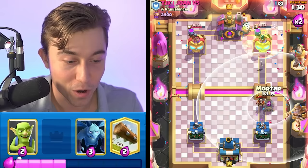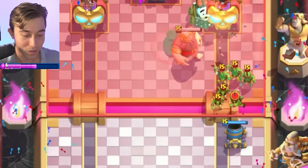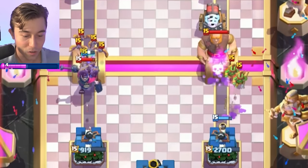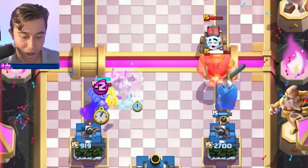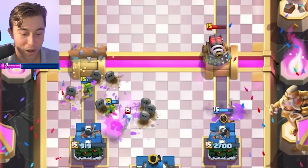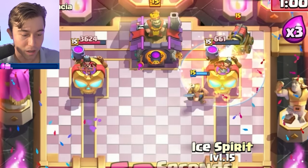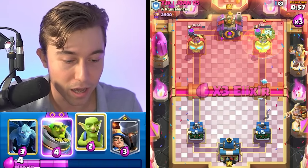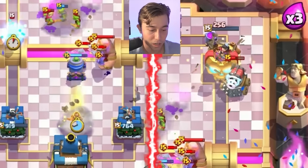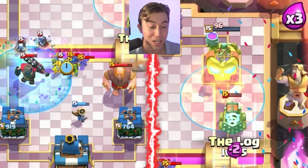We're going to poison here, go in for a mortar, and cycle back to another one. We're going to Log and should kill the Sparky with two poisons, a Log, and a mortar shot. Going in for Little Prince, then Minions — we know we can knock this all back. I can go Ice Spirit and then Goblins as well. I played that perfectly on defense — such a clean defense. The Ice Spirit hitting all the bats was great. The Sparky shot my tower, but I think I can go for two poisons and win.